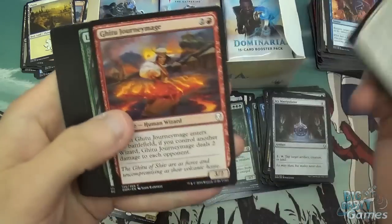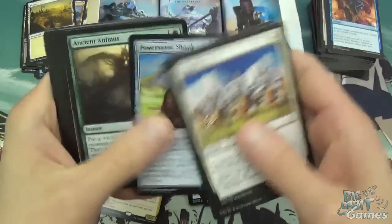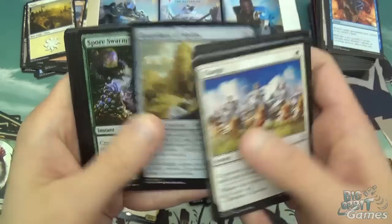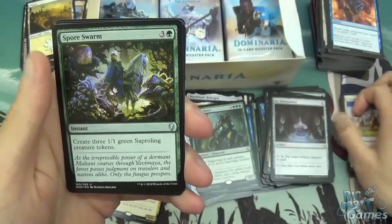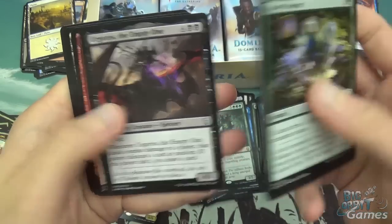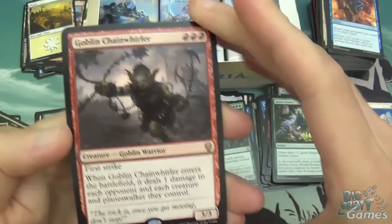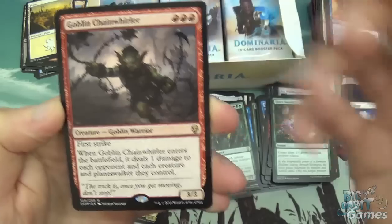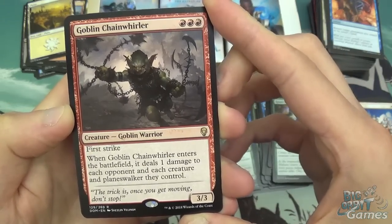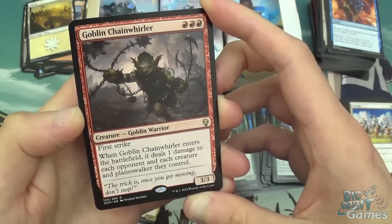We've got Charge, Gitu Journeymage, Llanowar Scout, Drudge Sentinel, Rescue, Serra Disciple, Power Stone Shard, Ancient Animus, Gideon's Reproach, and Guardians of Koilos. Then we're onto Spore Swarm, Goblin Warchief, Urgoros the Empty One, and Goblin Chainwhirler. I do like the artwork on this, I kind of want to see it in foil. 3 mana, 3/3 with First Strike, and when it enters the battlefield it deals 1 damage to each opponent and each creature and planeswalker they control. That's actually not too bad — the fact is it's a 3/3 with First Strike as well.